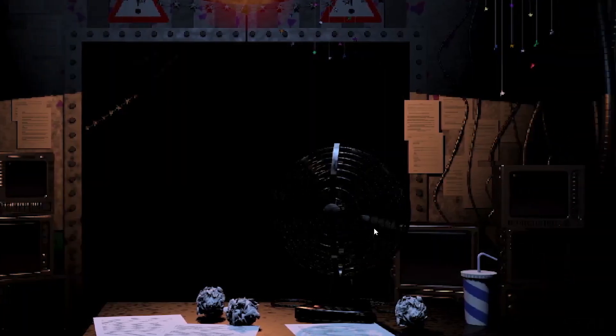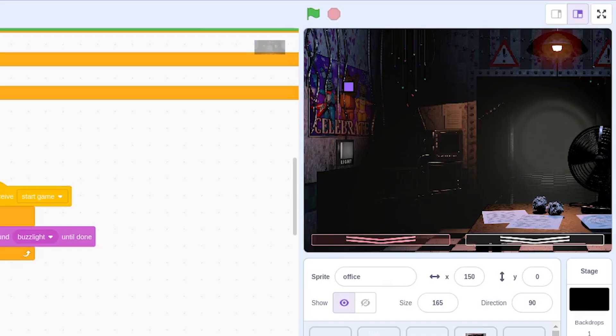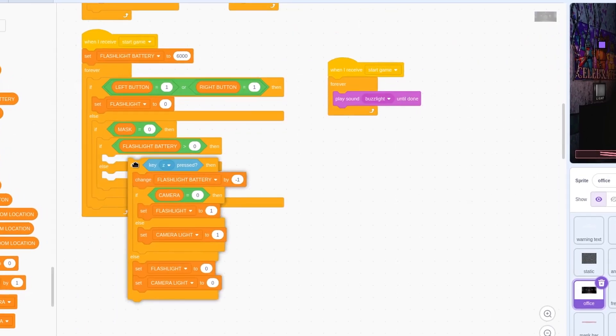Here are all the possible combinations of the light buttons. We'll add them to the office and script their functionality. Another bug — the flashlight is constantly on. Let me quickly fix that.